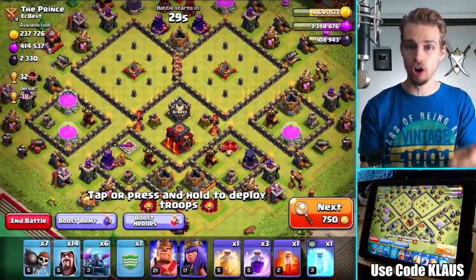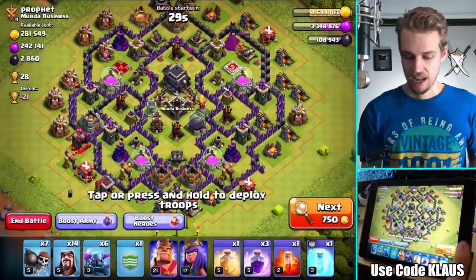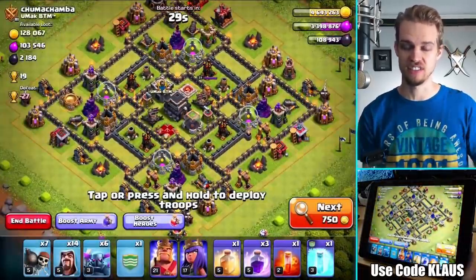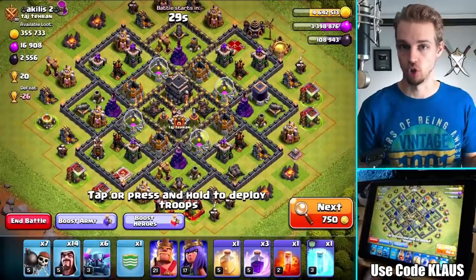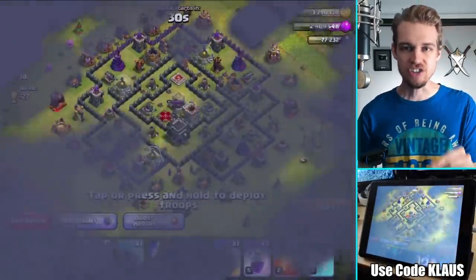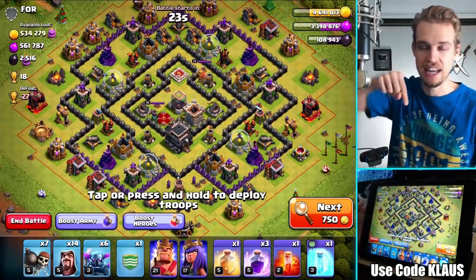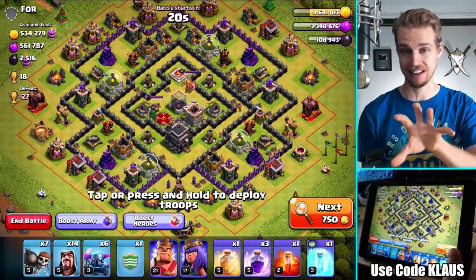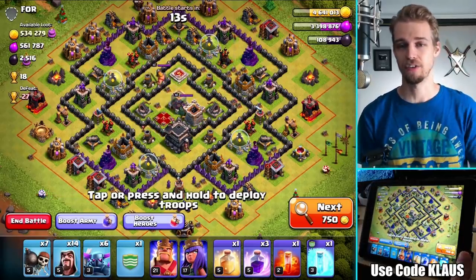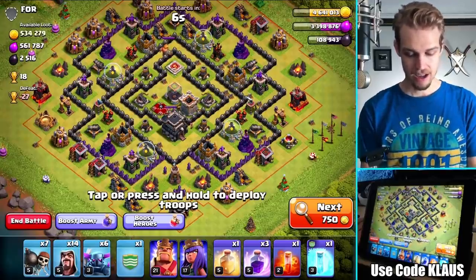The hardest troops to funnel are things like the Queen, bowlers, and even wizards because they can see over walls. The easiest to funnel are balloons or hogs - troops that focus on defenses, ignoring trash buildings. The biggest issue is that you're not looking at the base from a bird's-eye view at 90 degrees - it's more like 60 degrees, so stuff in front looks closer than things behind, making it a trained strategy to figure out which direction things are going.